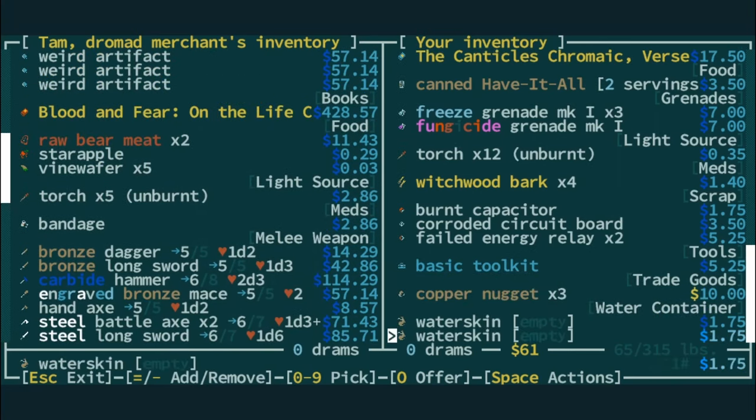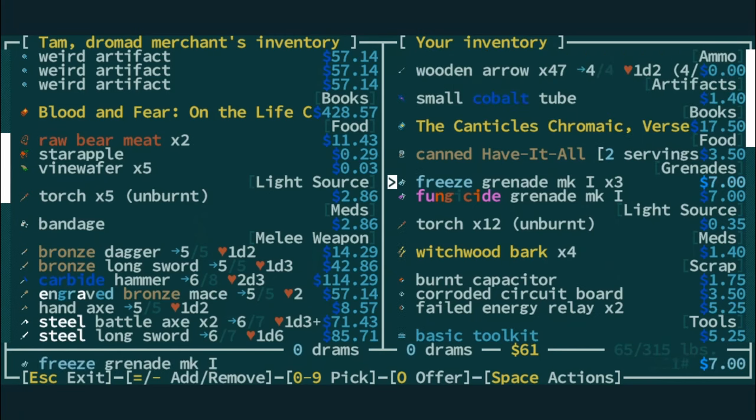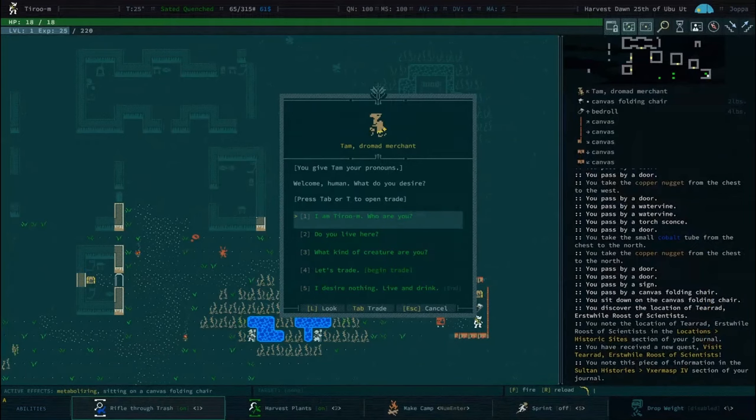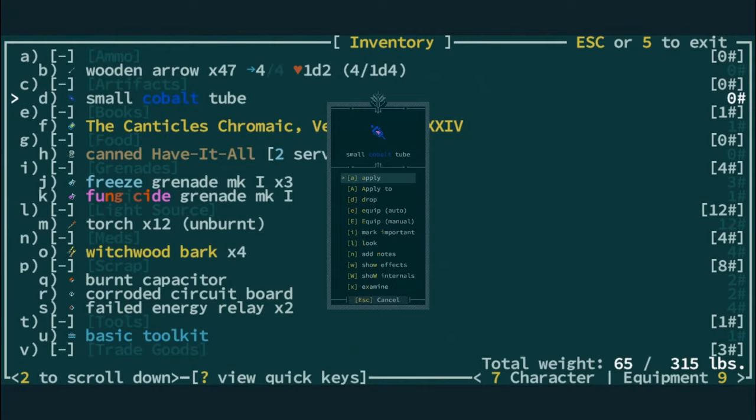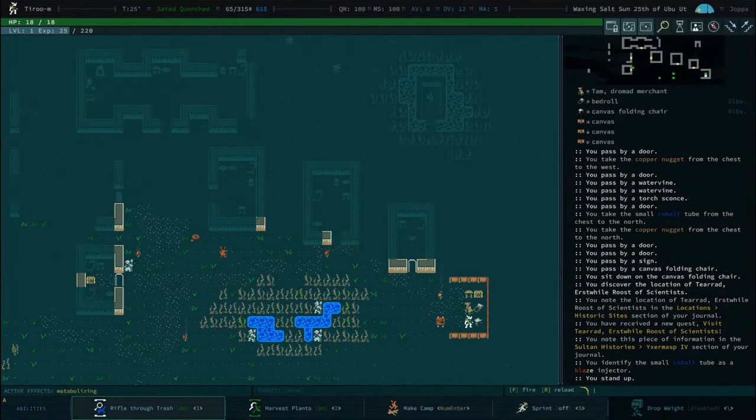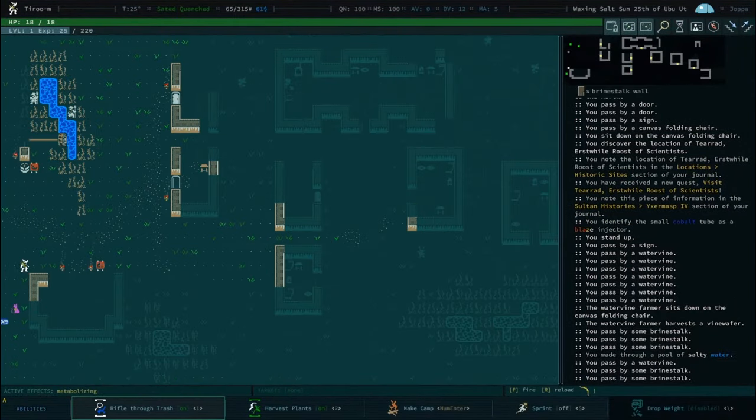Got some grenades — a fungicide and a freeze grenade. For Argyve, someone was complaining about having to give up two artifacts. It was Blaze — really, really Blaze. Did I turn my auto-explorer down, or do you want to go Zoom? Let's go Zoom. Show the world how I managed to play this game.